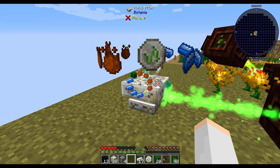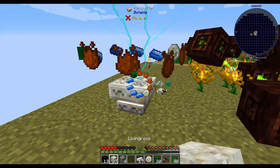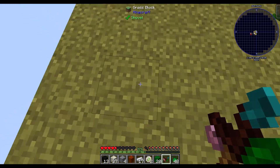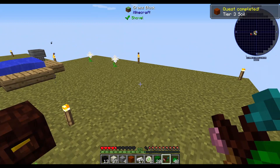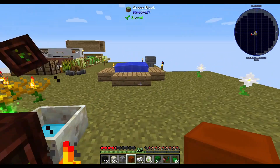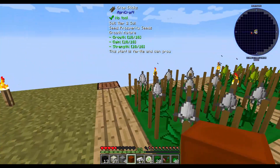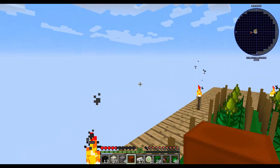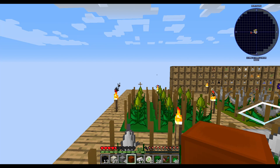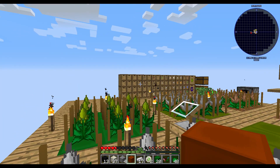And then we can have the lapis and get our terrestrial agglomeration plate going. It gave us our rune back, and we have tier three soil, everybody. I'm going to go off camera and make a bunch of these up and get our new plots over here for tier three and our mutation platform as well. And then we can get started on our tier three seeds.